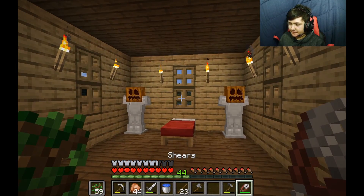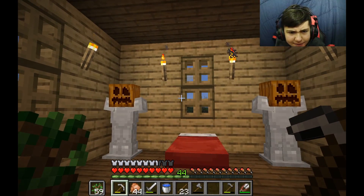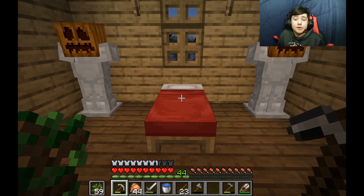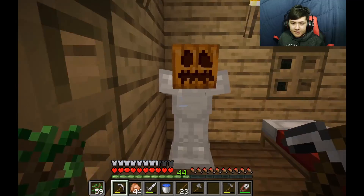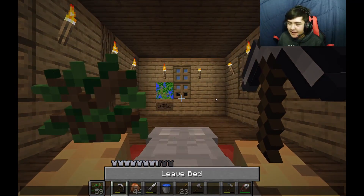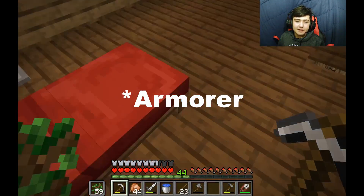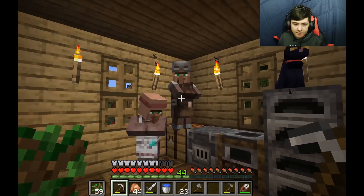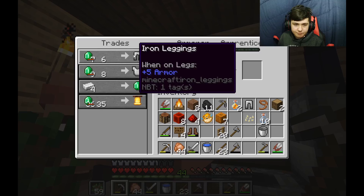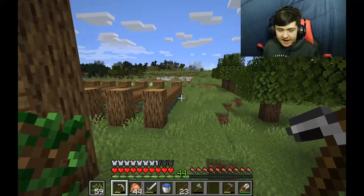Also, as you can see, I have a bunch of pumpkin soldier things — I don't know why I have these, but I just think they look cool personally. And before you say 'oh my god Nick, you wasted a bunch of iron making these statues' — no, I didn't. I have an armorsmith that I can just buy stuff from. See, right here: chest plate, eight emeralds; leggings, six emeralds.